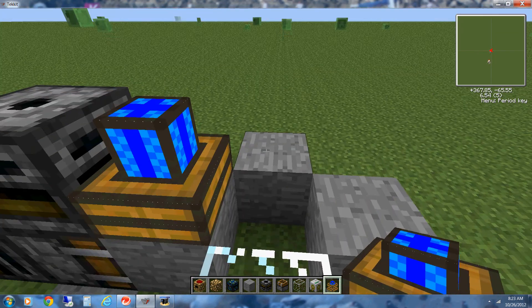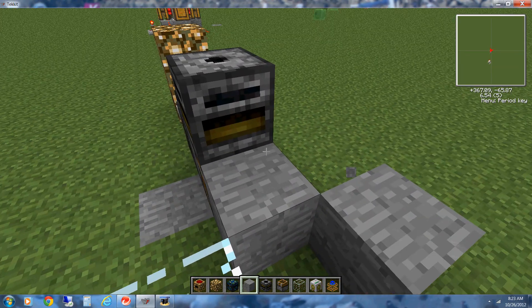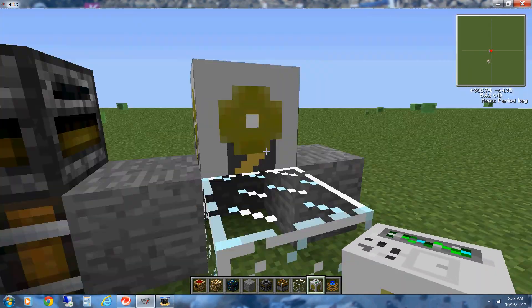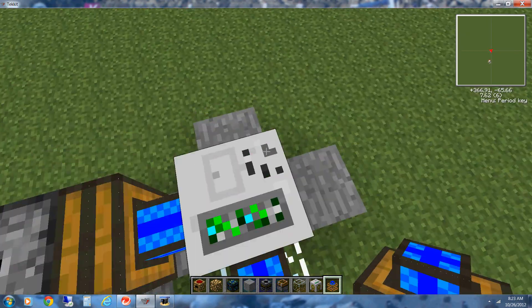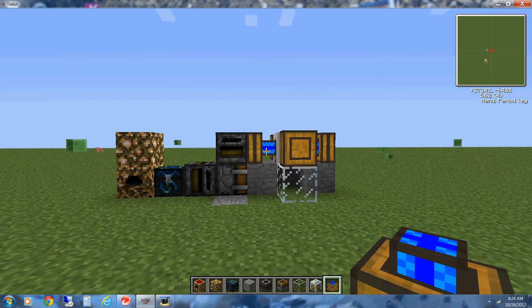We'll put the redstone engines on the side. We're going to have to place this over and it's going to be completely sealed so nothing catches on fire. I don't think anything will. So we'll put redstone engines on the side. Then this stage is complete.